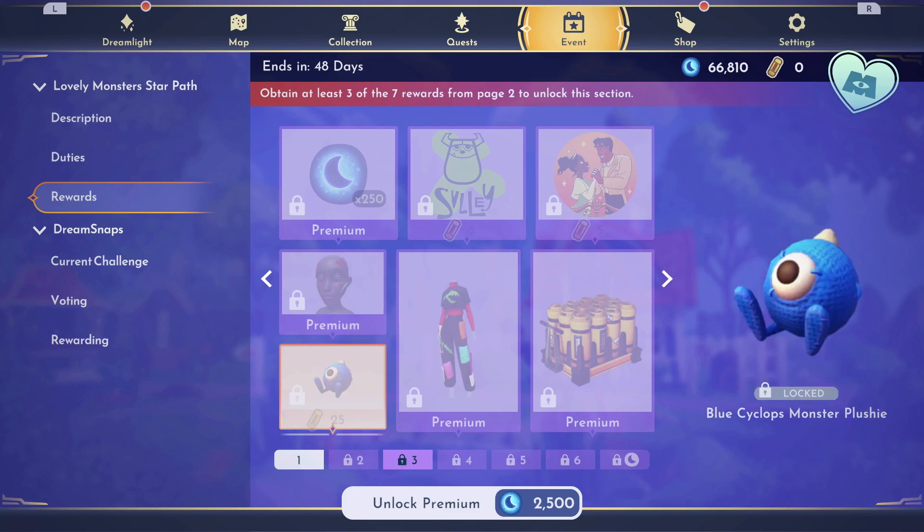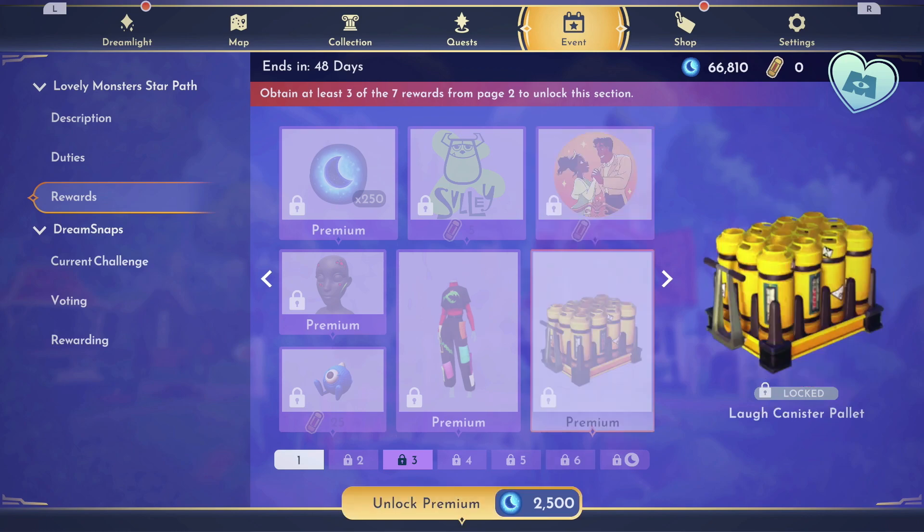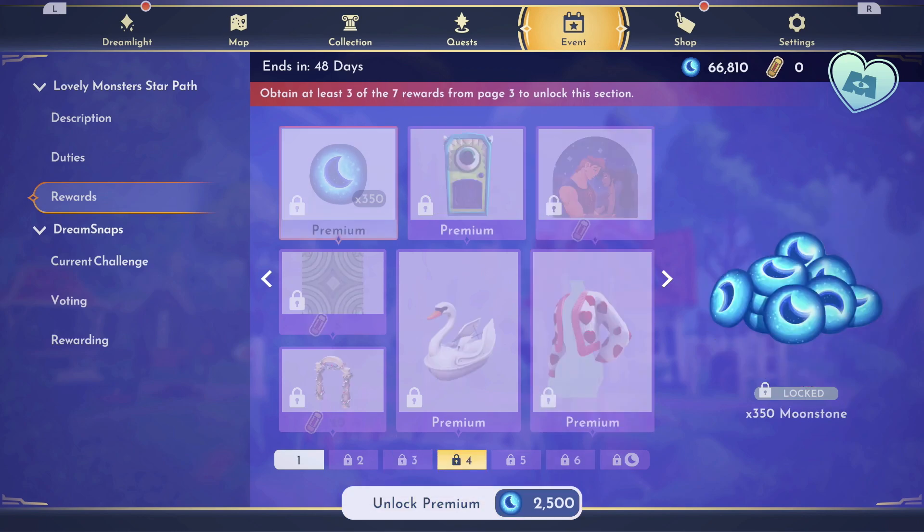On the next page, we have a blue Cyclops monster plushie for 25, a motif for 5, and another motif for 5. You'd have to claim all of those to get to page 4.